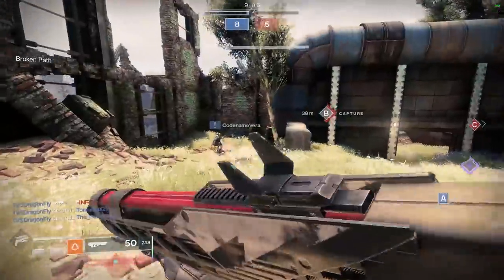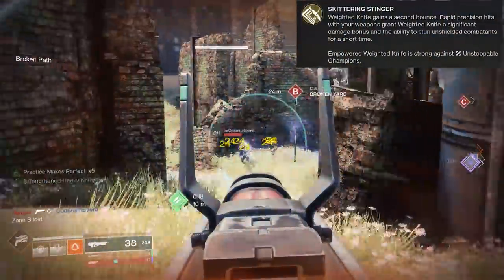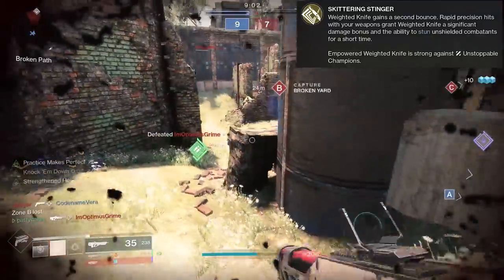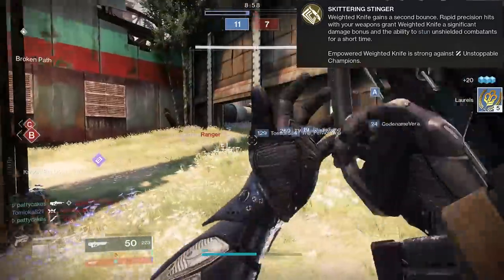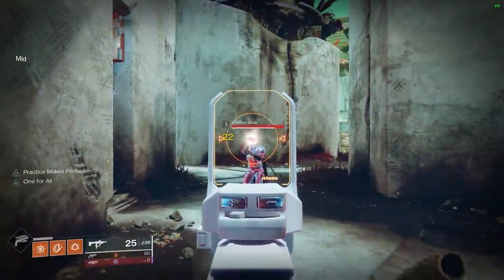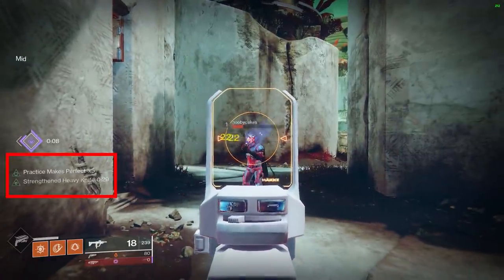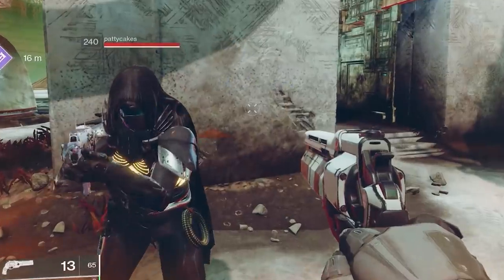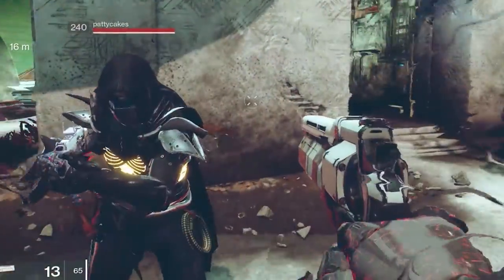If you're not familiar with these gloves, the exotic perk is Skittering Stinger, which grants your weighted knife a second bounce. Rapid precision hits grant your knife a significant damage bonus and the ability to stun unshielded enemies in PvE for a short time. You need at least 3 precision hits to proc the perk, and then you get an extra 5 seconds per precision hit until you hit the maximum timer of 30 seconds. The wings on these gloves also have a really cool animation to show you when the perk is activated.